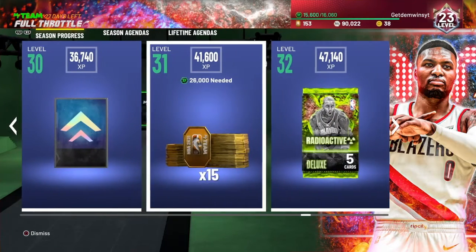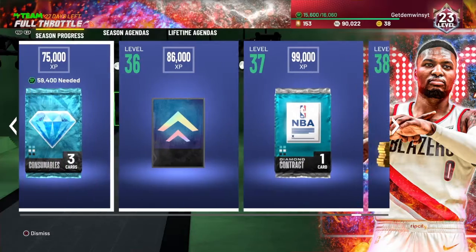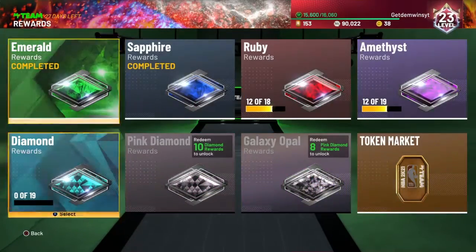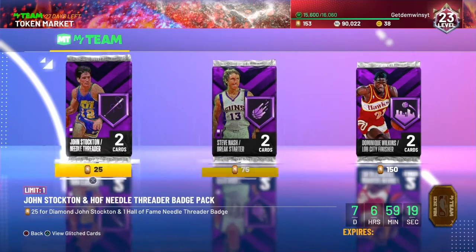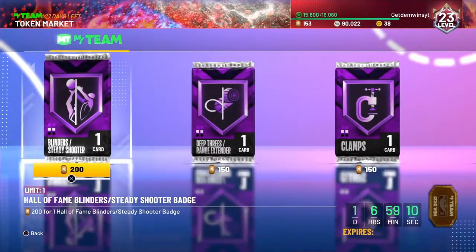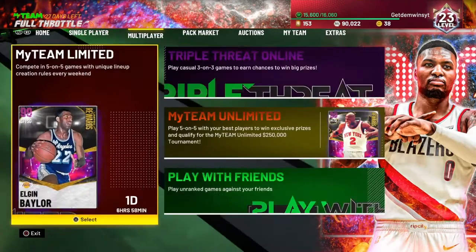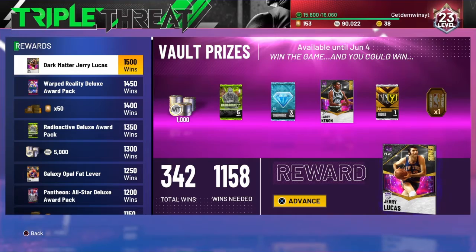On the extension board you can get a dark matter, another dark matter, and you can get a dark matter out of that pack plus a diamond — I'd just say get him, try to get him if you have the time. You can also get Elgin Baylor. The token market is in a bad spot — don't buy anything from it because you can get these cards for like 15k if you stay on the filter for two minutes. They're going to be coming out with new stuff, new badges. We also got two new dark matter cards: Larry Kennan and dark matter Jerry Lucas.